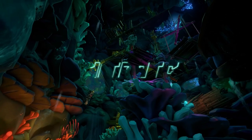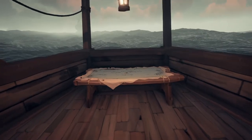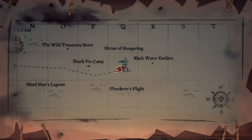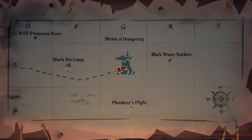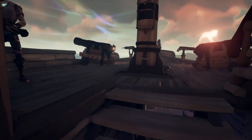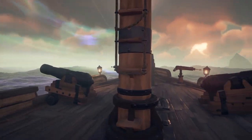The first shrine we are going to go to is the Shrine of Hungering. Once you get to the location you're going to jump off your ship and start swimming down to this shrine.